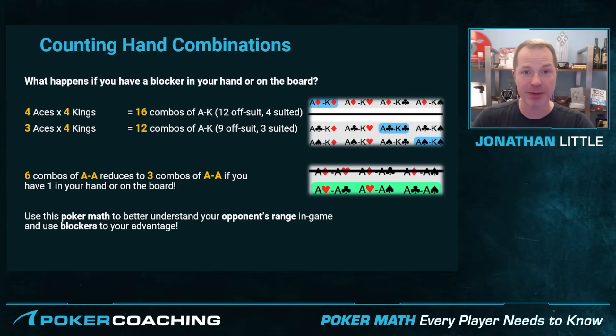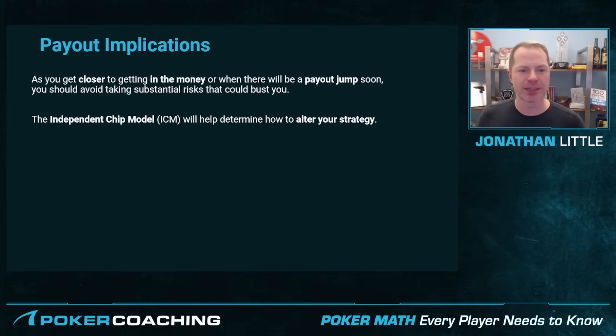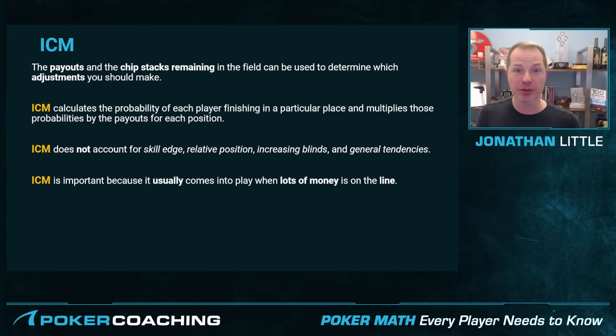Always keep blockers in mind and don't be afraid to use them to your advantage. Now let's discuss independent chip model math, which comes into play when you're playing poker tournaments with payout implications. As you get closer to getting in the money or when there will be a payout jump soon, you should usually avoid taking substantial risks that could bust you unless they are very obviously profitable. The independent chip model, or ICM, will help you determine how to alter your strategy to make good profitable plays that make money and not only chips, because chips and dollars have different values in tournaments. ICM does this by calculating the probability that each player finishes in a particular spot and then multiplies those probabilities by the payouts for each position. ICM does not account for skill edge, relative position, the increasing blinds, or the general tendencies of each player — so it has its limitations, but it is important to understand.